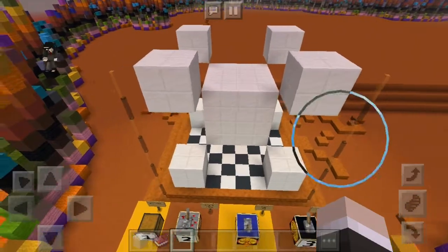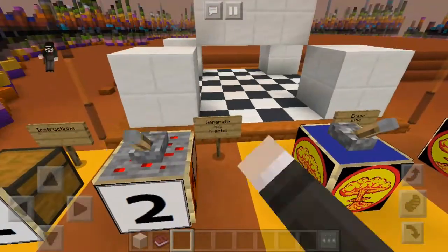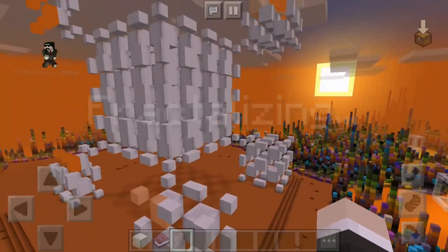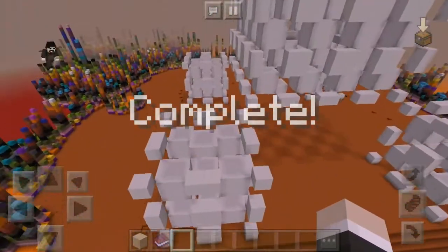So I created this really ugly shape, and in order to transfer it I think you click this — there's a lot of lag — and see, for every quartz block you get the same shape.